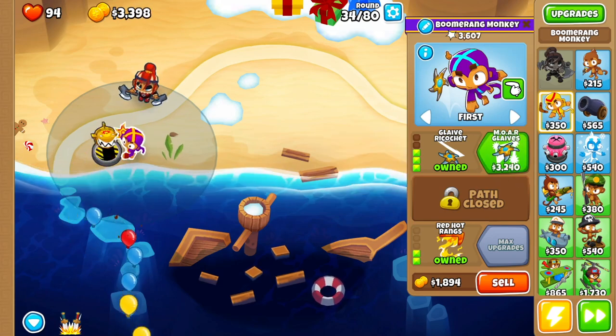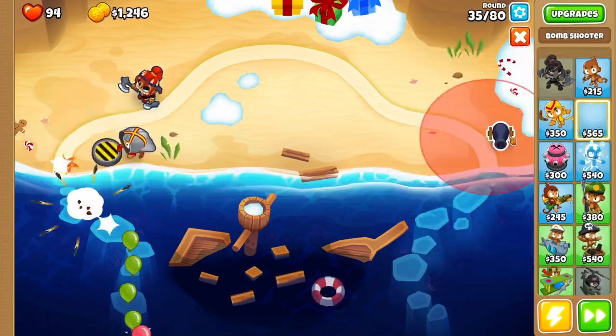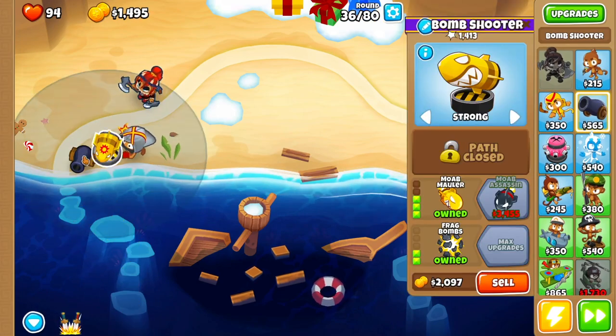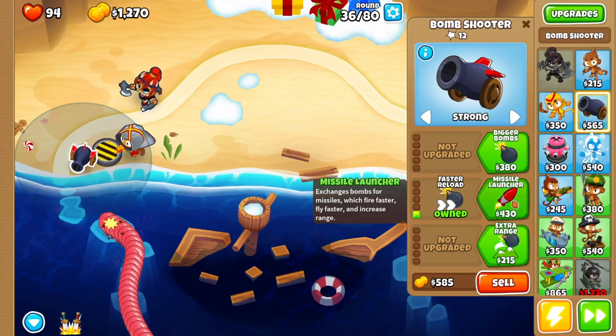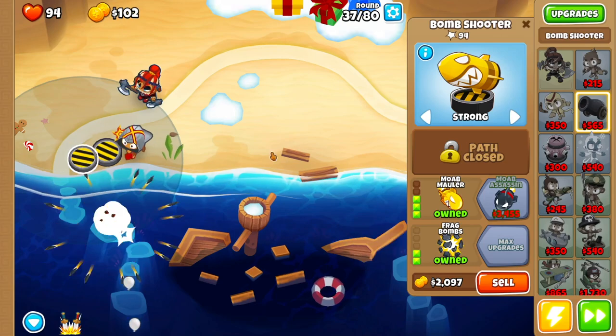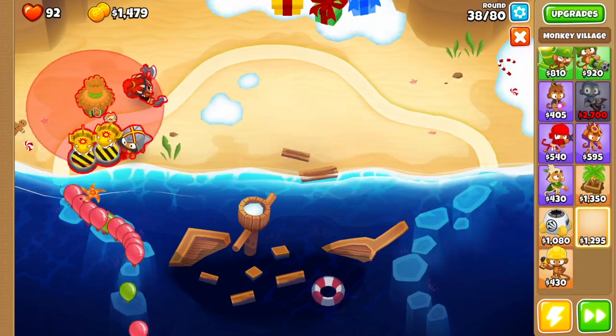Then we want to go back to the Boomerang Monkey and get more Glaives, and then another Bomb Shooter right here. This one we're going to go on the same path as the first one — set it to Strong, then Faster Reload, Missile Launcher, MOAB Mauler, and then Extra Range and Frag Bombs.